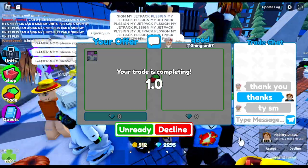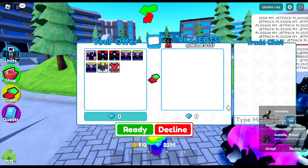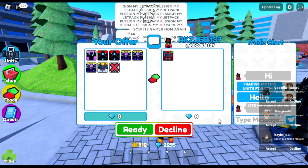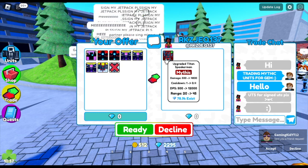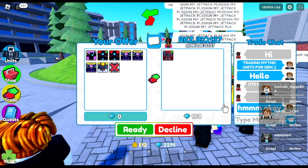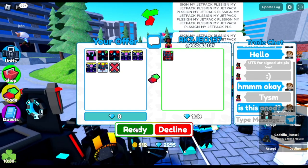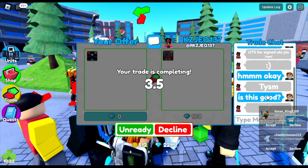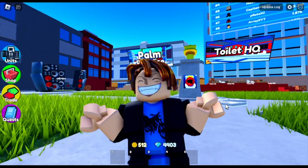So next stop — let's turn on our trade and look for random trades. There are lots of requests for me to sign their units, but I kindly told them I'm not signing right now since I'm recording. One person wants to trade one UTS for UTC plus 108 gems. I think we're going to take this one — we're not that greedy on gems. So there you go, another 108 gems. We'll get a mythic unit in return, and Upgraded Titan Cameraman is probably more expensive than Speaker Man.